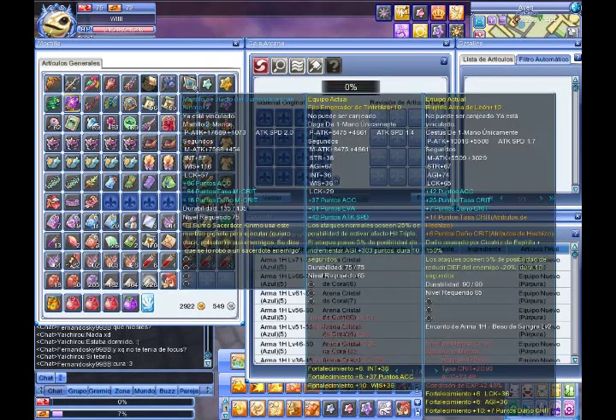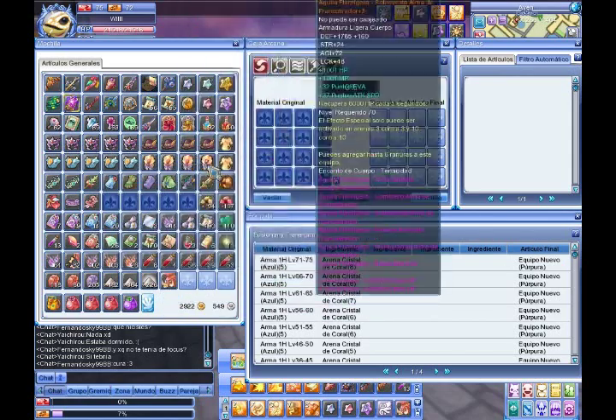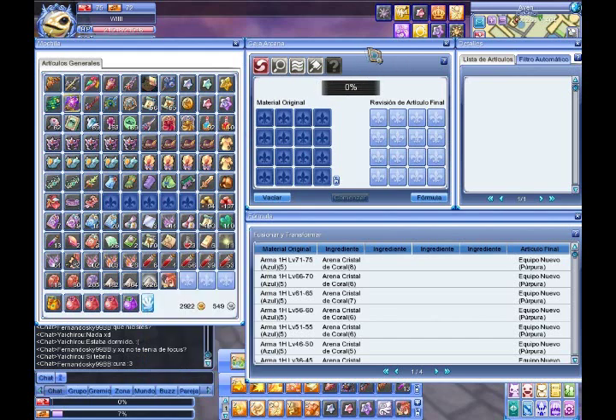On the left is our backpack, where if you notice, there are many items — I went to Dungeons and found many items for this tutorial. In the middle is the Alcana itself, on the left side is the details panel, and the other side is the formula.